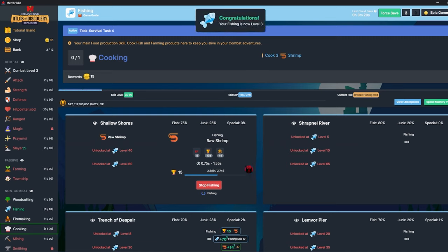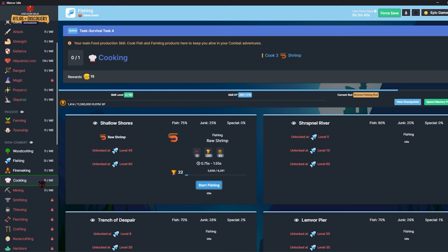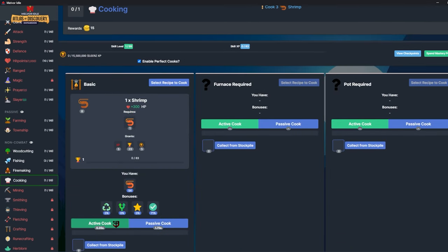I get closer to unlocking my first skill and I can get a decent amount of food to start me off. Like you saw in my hardcore combat only speedrun series, getting food early on when you only have combat skills available is extremely annoying, so this should make that easier to get started — less of a slog just sitting and killing potatoes for 30 minutes.